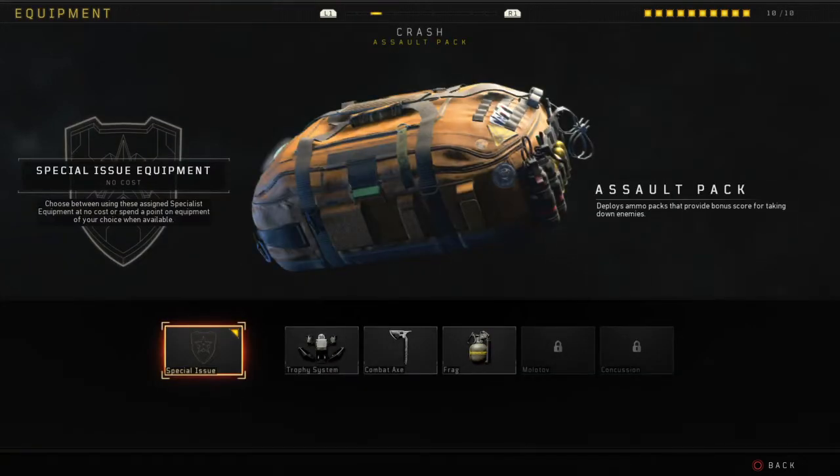For the equipment side of things, don't pick anything. If you're going to use Crash, use the Assault Pack — as you can see on the screen right now, Crash will deploy ammo packs to provide bonus score for taking down enemies.